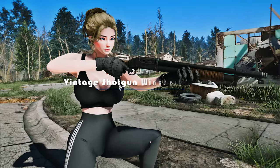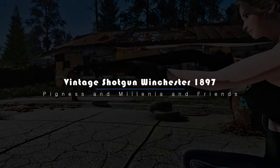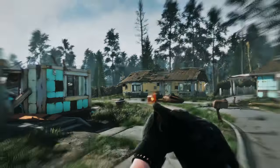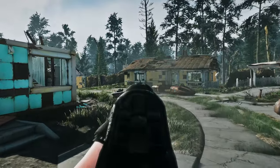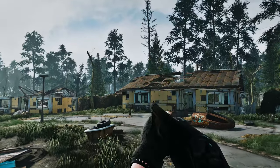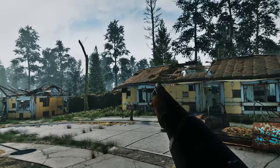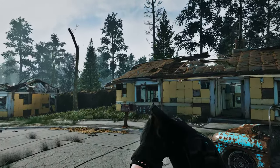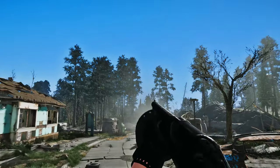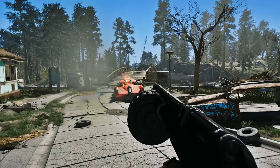Next up, get ready to wield the power of the past with the vintage shotgun Winchester 1897 mod for Fallout 4. This incredible mod introduces a lore-friendly 1897 pump-action shotgun with a wide array of attachments to customize your arsenal. Immerse yourself in the world of Fallout 4 with beautifully designed first- and third-person animations that bring the Winchester 1897 shotgun to life. Feel the weight of the weapon in your hands as you take down enemies with style and precision. With built-in bullet-counted reload support, you'll experience a realistic and immersive reloading experience — keeping track of your ammo during intense battles.